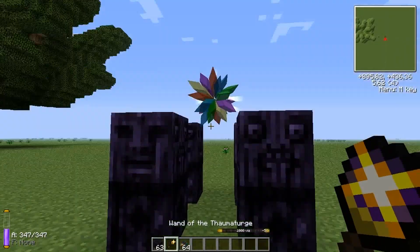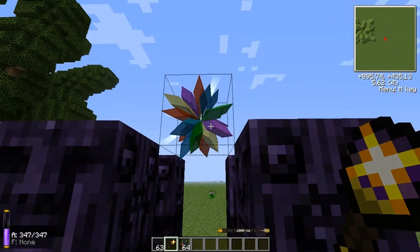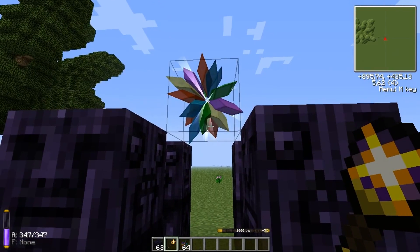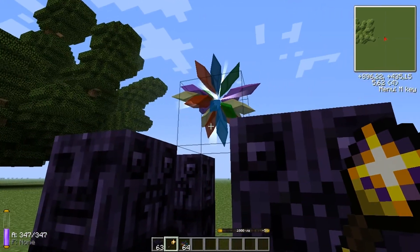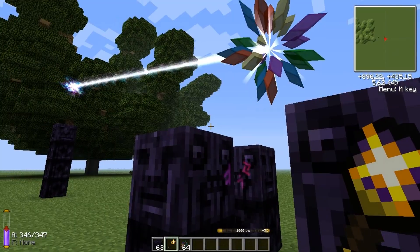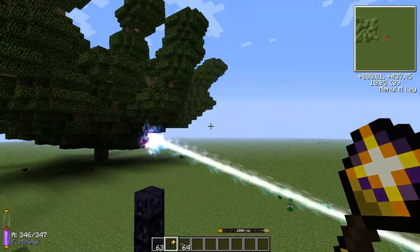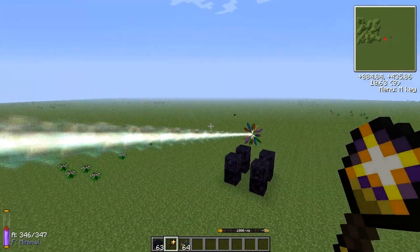The last thing you need to know is that you need to right-click on this crystal core and it will start to move. Soon it will activate. As you see, this node is being moved quite slowly this way.